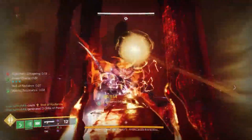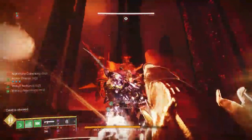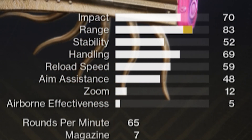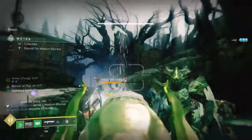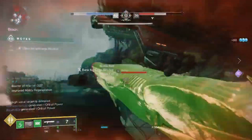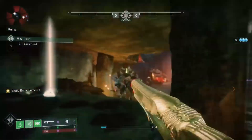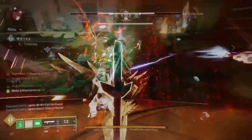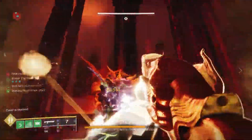At number 5, we have Ness's Ablation, and this crazy-looking shotgun comes from the Root of Nightmares. Another slug-framed shotgun firing at 65 rounds per minute, with excellent range, excellent impact, great handling - a solid performing shotgun. This shotgun features quite the selection in weapon perks, giving you a lot of direction to go with as far as build setup and playstyle. You've got Dragonfly, Repulsor Brace, Reconstruction, Envious Assassin, Fourth Times the Charm, and Demolitionist all in the left column, with Destabilizing Rounds, Opening Shot, and Vorpal in the right column, making this one incredibly versatile shotgun.